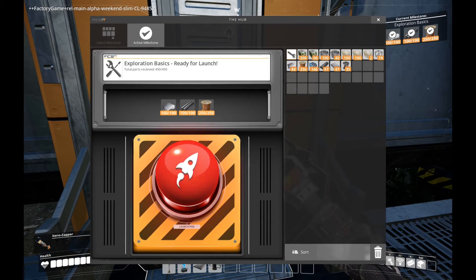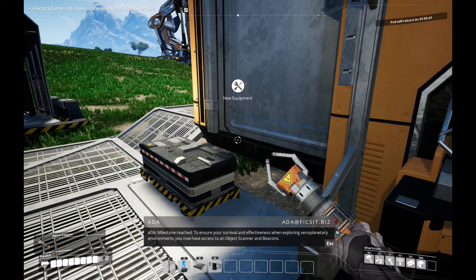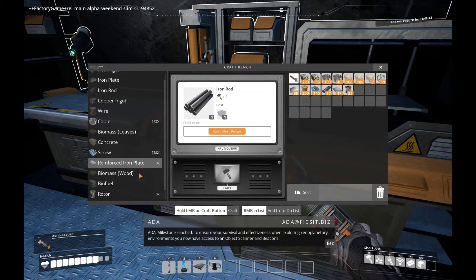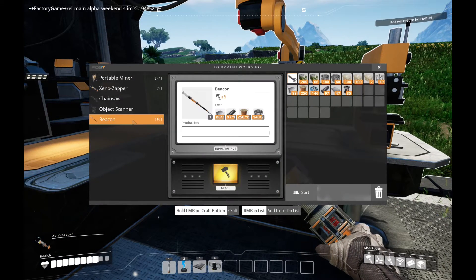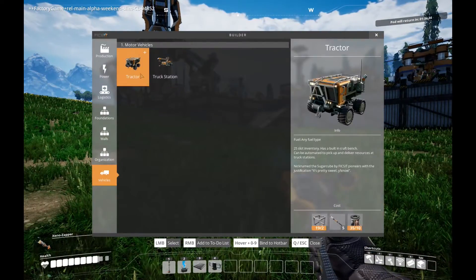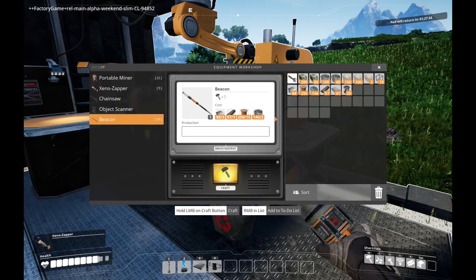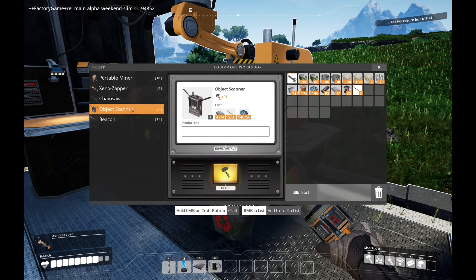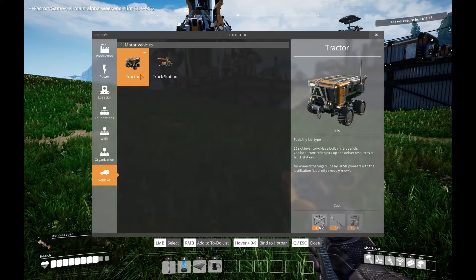Okay guys, the pod is back and I've got everything in here for Exploration Basics. Let's launch the pod. We have object scanners and beacons unlocked, and I'm guessing we can make those over here. Yeah, so we need a few beacons — five beacons for the tractor. We've got to make them here. And we could make an object scanner, I guess. I'm not going to bother with that for the moment, but let's try to put a tractor down.